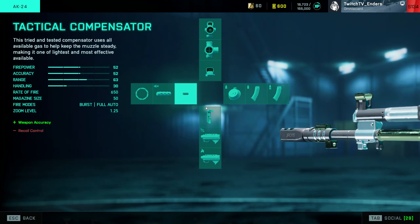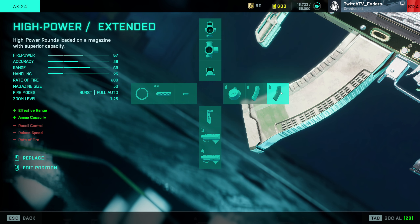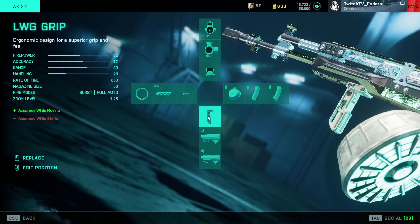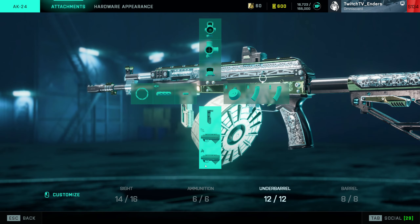For the AK, again LWG Grip, Tactical Compensator, Drum Mag, Standard Issue Extended, and High Power Extended. Same reason I picked LWG over BCG — higher accuracy bonus, no decrease to hipfire accuracy. And again, fill out your bottom slots with Grenade Launchers.